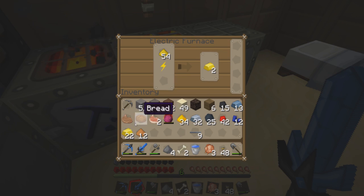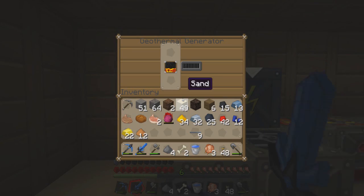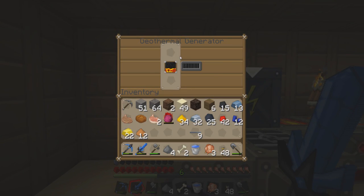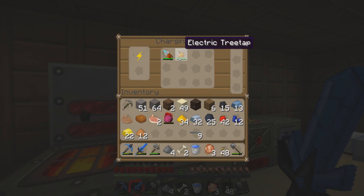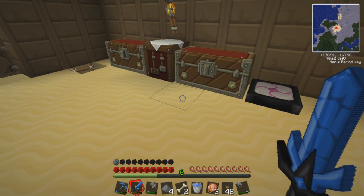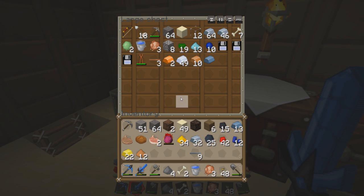Let me check all these real quick. We got some gold, we got some rubber. Not smelting glowstone dust - that's good. Geothermal generator - we got anything in here? We have a tree tap, diamond drill. Sorry, just checking stuff out.